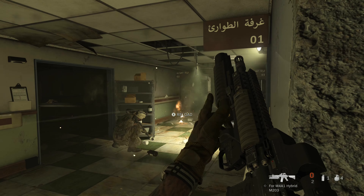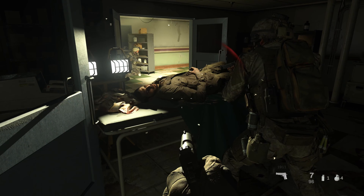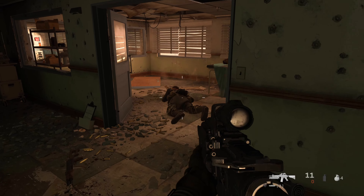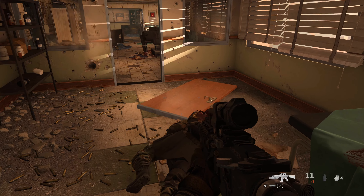The next one is in the hospital, in this hallway right here — you can see it on the wall. This is right after the lobby; you're going to go through those double doors and it's on the hallway to the right, so you really can't miss it. I like to use the grenade launcher because grenades aren't really reliable — they kind of roll around.